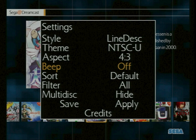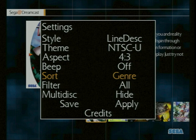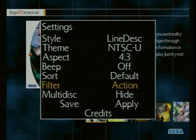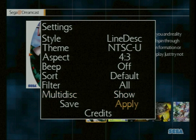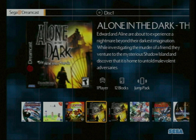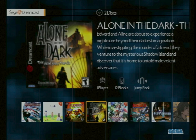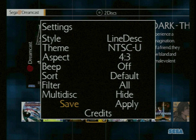The VMU Beep setting makes the VMU beep when selecting a game or option — I'll leave that off. Under Sort, you can sort your games by name, region, or genre; the default is by name, which matches how the SD card software organizes them. Filter lets you filter games by genre. The multi-disc setting is fantastic — on GD-Menu, a two-disc game like Alone in the Dark would show up twice. OpenMenu lets you hide the extra disc so only one entry shows, and when you click it you choose which disc to load.